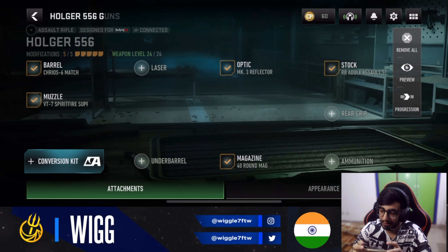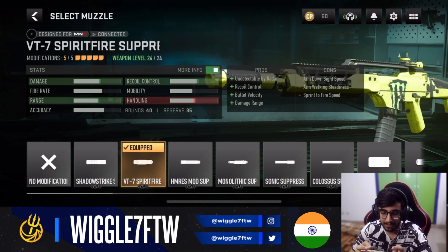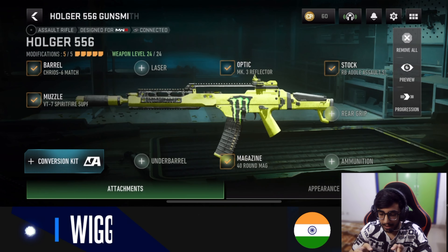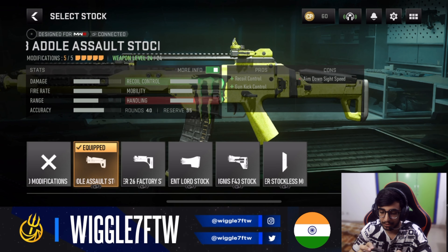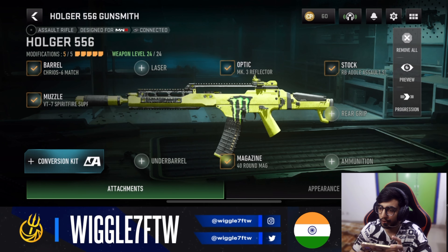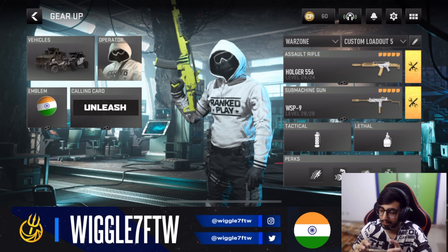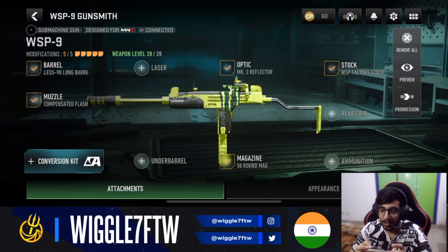The only AR that made the list is the Holger 556. For the loadout: barrel is the Krisis Six Match Barrel, muzzle is the Spitfire Suppressor, optic is your choice, magazine is the 40-round mag, and stock is the RB Adult Assault Stock. This is the only AR on the list because the other assault rifles aren't quite there — you can try the RAM-7 but it's old meta now. The Holger 556 is one of the better ARs in the game right now.